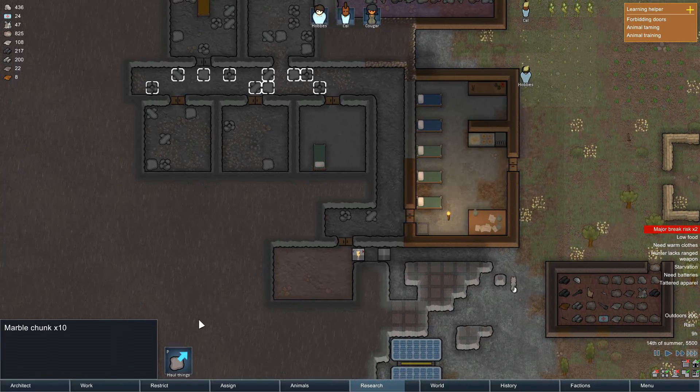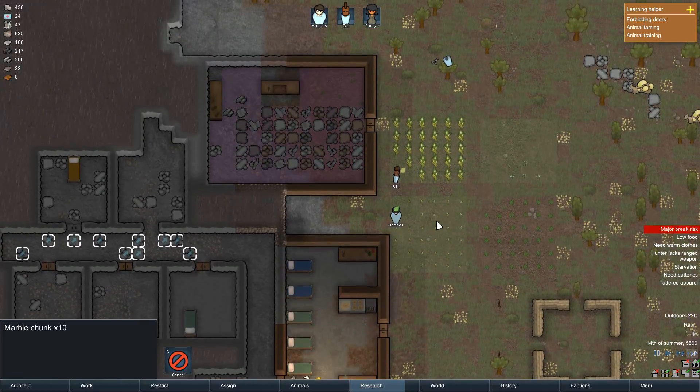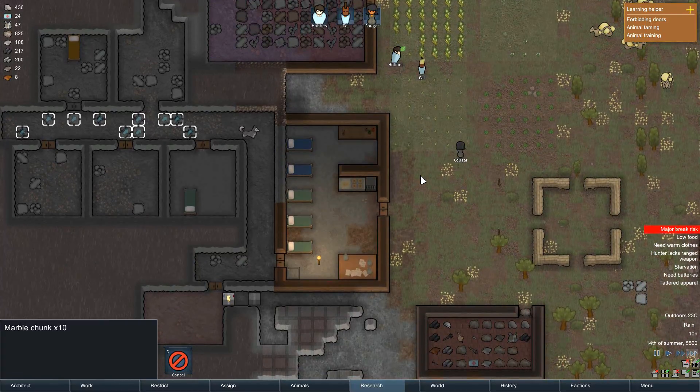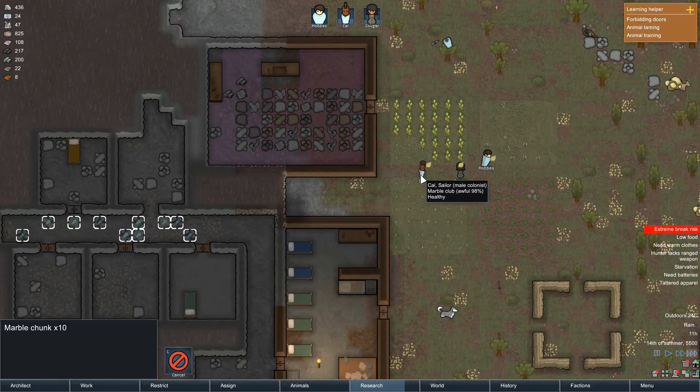We'll get rid of all that, clear out this, finish planting. This is all set for harvesting because we need food. We desperately need food.